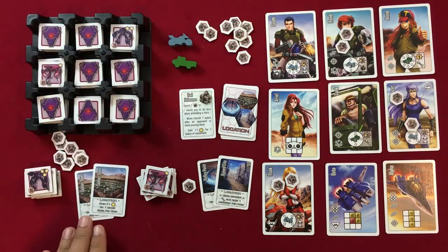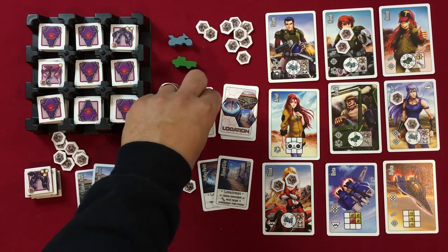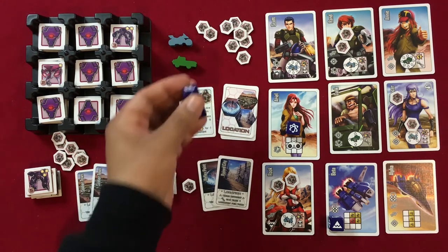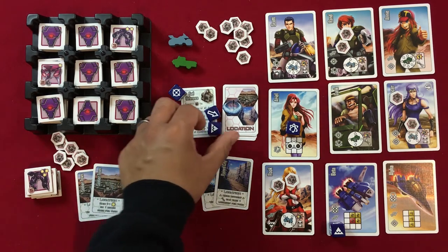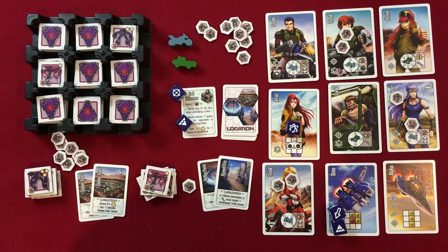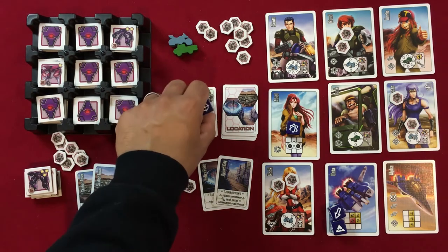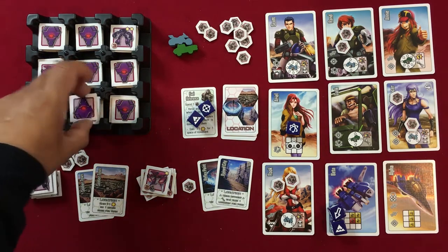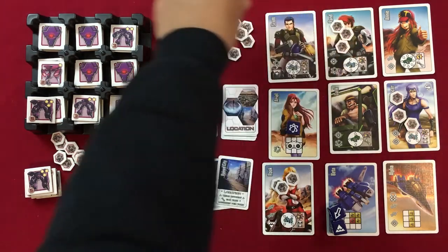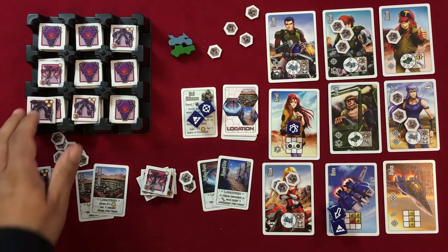For player two's final turn we roll and get the Mars Base symbol and Ariel. We re-roll everything else and luckily get what we need — the trigger for the Beta fighter. We use Ariel to reveal the board, placing fuel on triggered heroes as required.